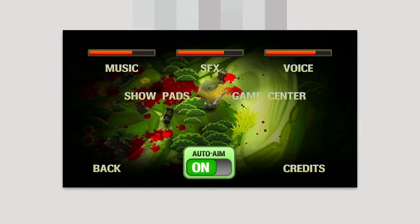Under options you have basic stuff: you can control the music, sound effects, and voice. It also has support for Game Center, and of course you can turn auto-aim on or off depending on how you want the difficulty of the game to be.